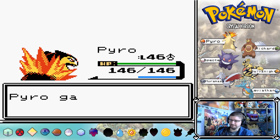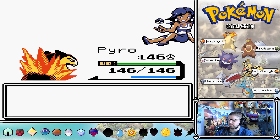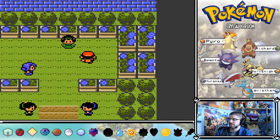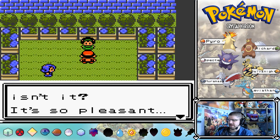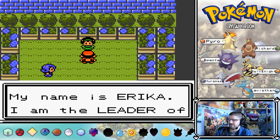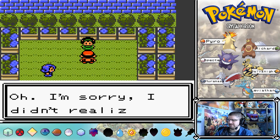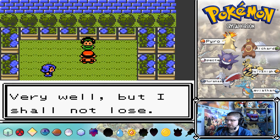And now for Erica herself. She says: Hello, lovely weather isn't it? It's so pleasant, I'm afraid I may doze off. My name is Erica, I am the leader of Celadon Gym. All the way from Johto, you say? How nice. I didn't realize that you wish to challenge me. Very well, but I shall not lose.